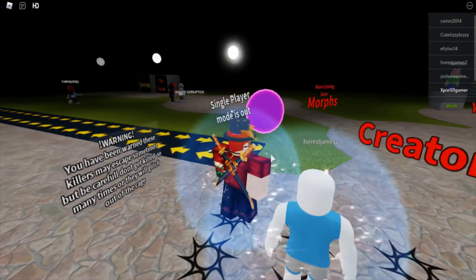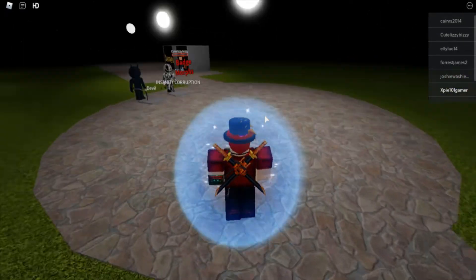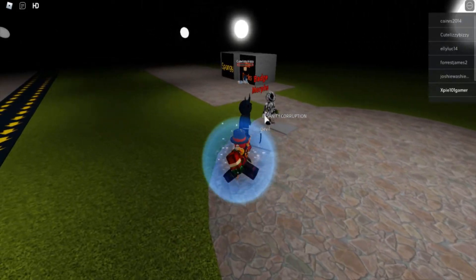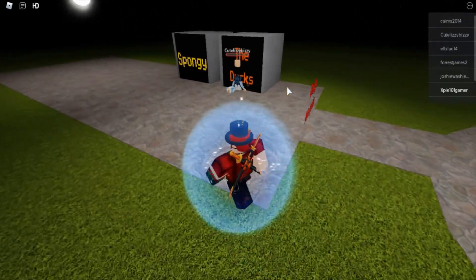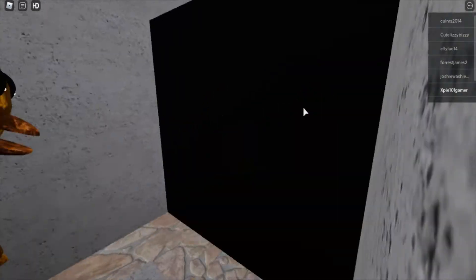Then just follow where I go to get the morph. You're going to head to where it says 'Morphs Coming Soon' — or 'More Coming Soon,' sorry, 'Morphs' — and then 'Badge Morphs.' Go to the Ducks section and boom, you should have the Ducks morph.